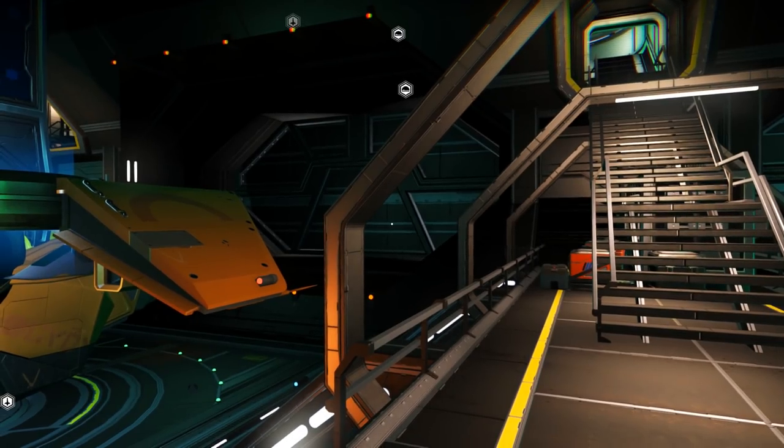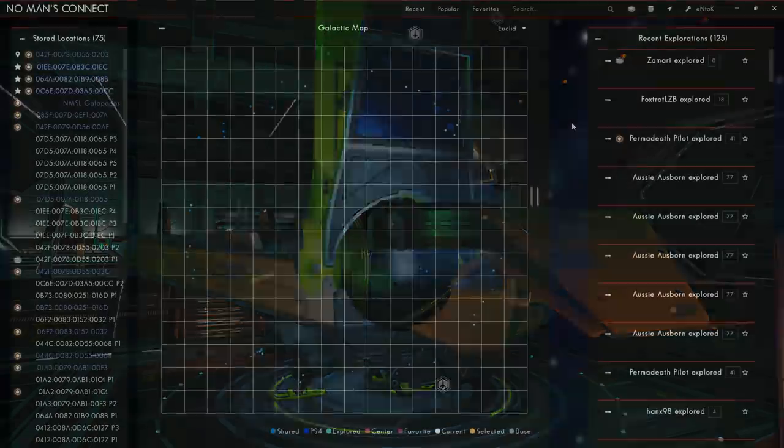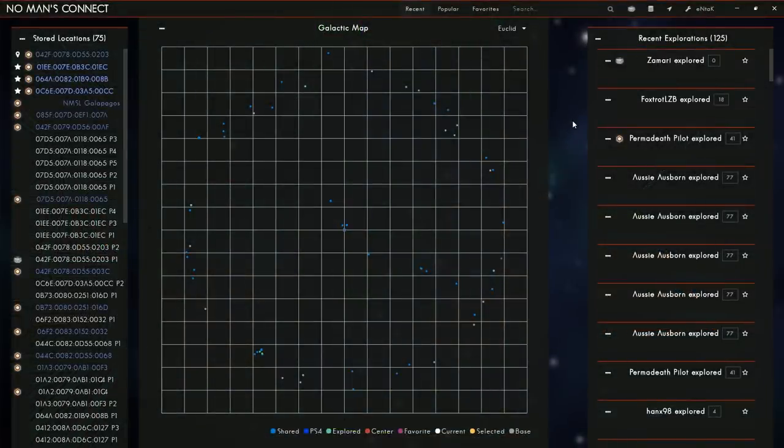Let's get into the video and talk about some things, then we'll get to the exotics. Using No Man's Connect is extremely easy. When you first come into it, it's going to look really overwhelming — there's a ton of stuff in here. But what we're most concerned about is how to import coordinates and then teleport to those coordinates.